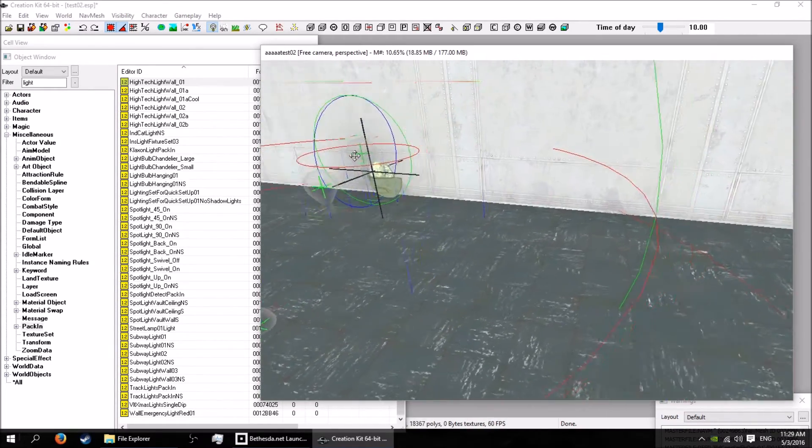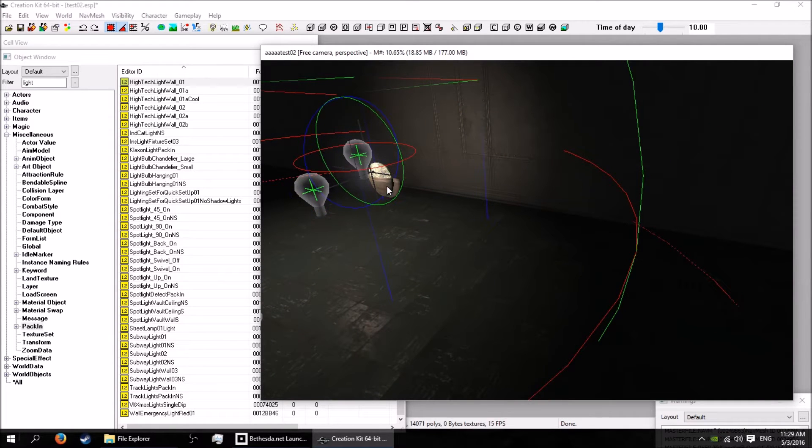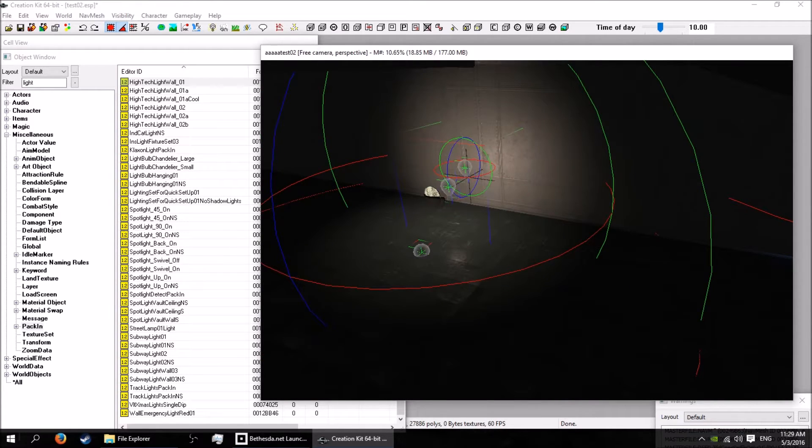You can move this around, or select everything. When you select a pack-in you can select different parts of it.